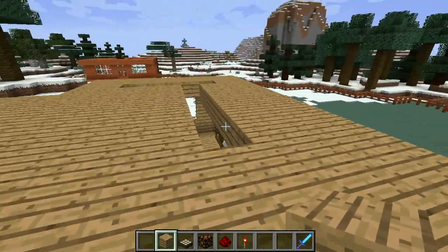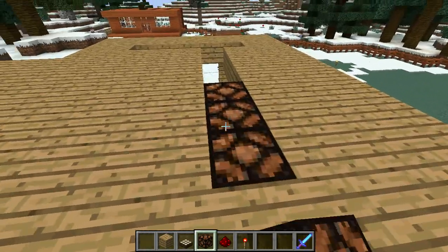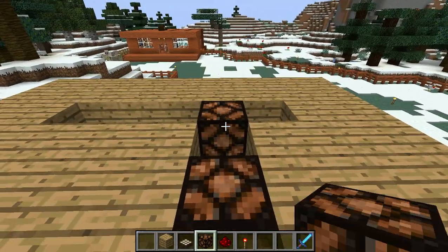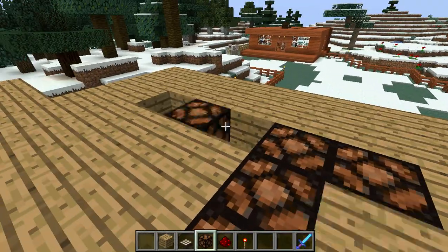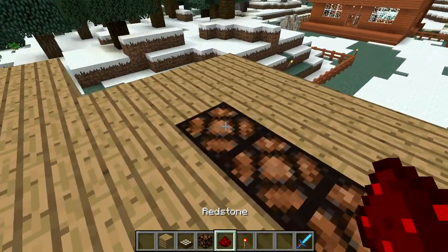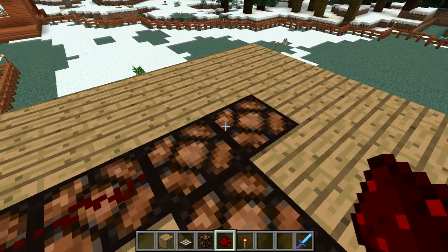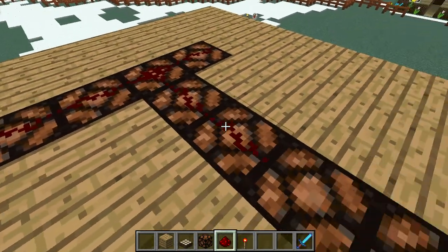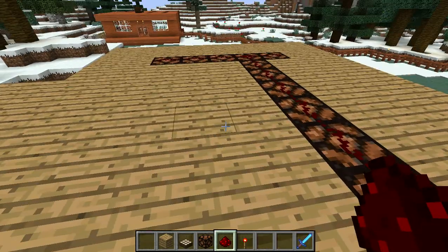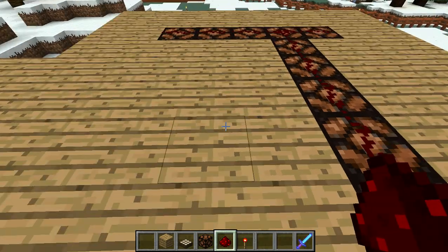Go up here and just fill up the empty spaces with your redstone lamp. Now take the redstone dust and just casually spread it across here. It's probably the easiest thing to build with redstone that I found anyway.